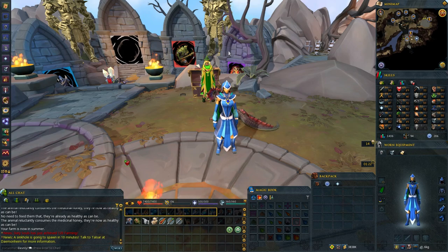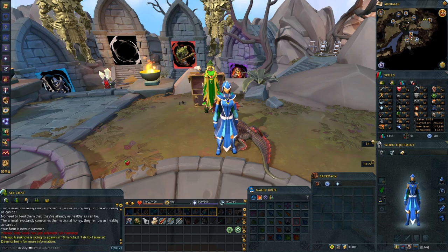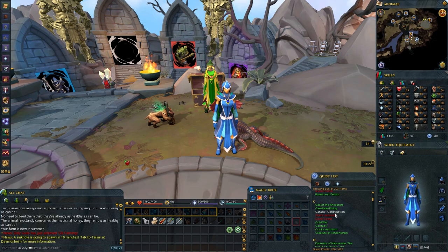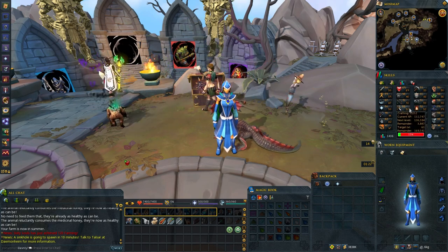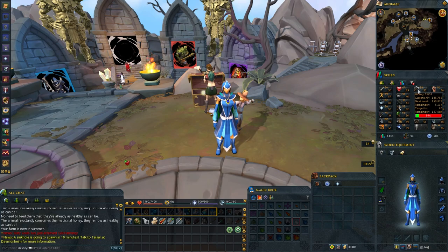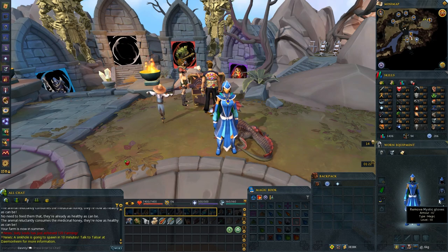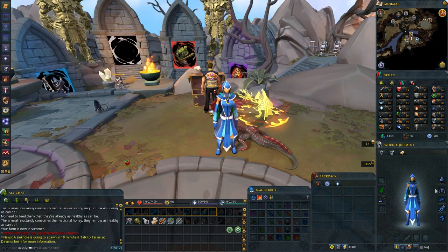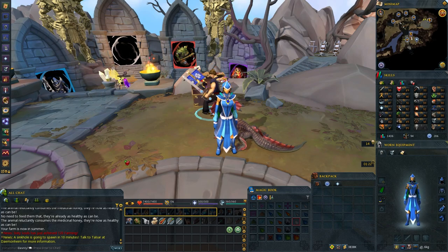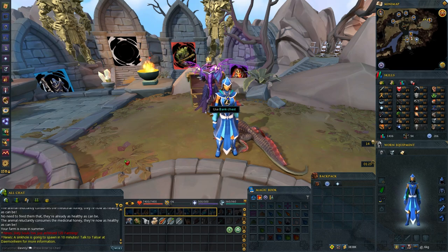I just read about the new Zamorak update — the rewards and the elite dungeon look really sick and it's got me motivated to get into higher level PVM. That brings me to our next goal: Lunar Diplomacy. I need to train crafting and mining, so I'm going to go mine some gem rocks and cut them. That should get us to the levels we need, since Lunar Diplomacy will give me the best armor until I get subjugation from Zamorak. It's tier 60 power armor but you only need level 40 defense to equip it.